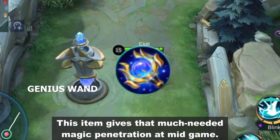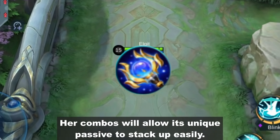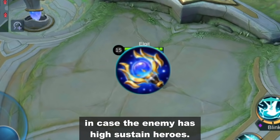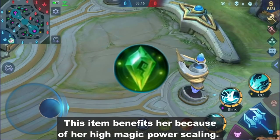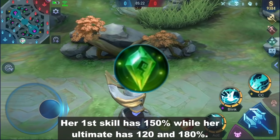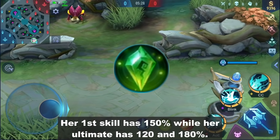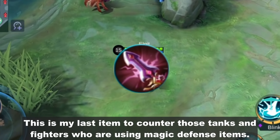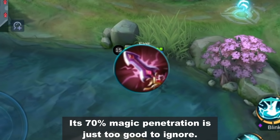Genius Wand: This item gives that much needed magic penetration at mid-game. Her combos will allow its unique passive to stack up easily. This item can also be replaced with Necklace of Durance in case the enemy has high sustain heroes. Holy Crystal: This item benefits her because of her high magic power scaling. Her first skill has 150% while her ultimate has 120% and 180%. Divine Glaive: This is my last item to counter tanks and fighters using magic defense items. Its 70% magic penetration is just too good to ignore.